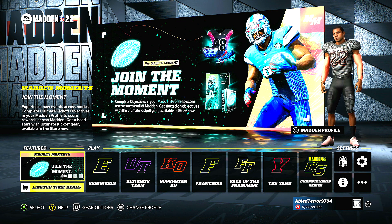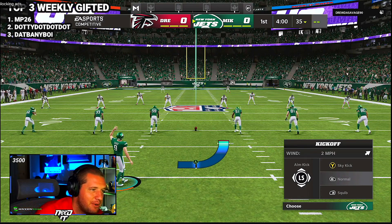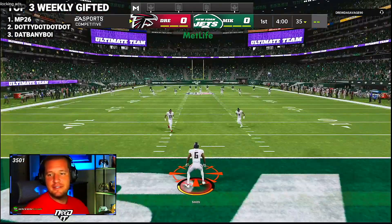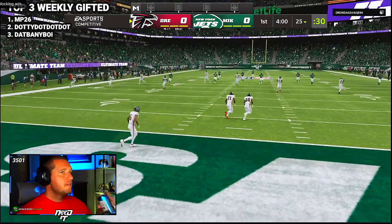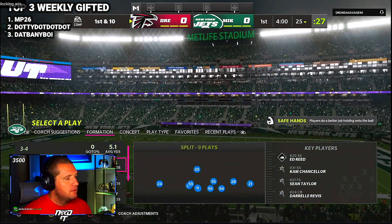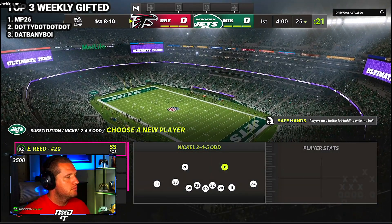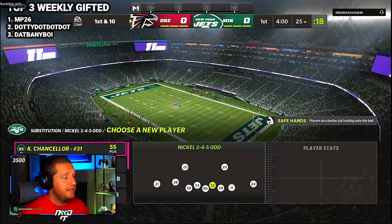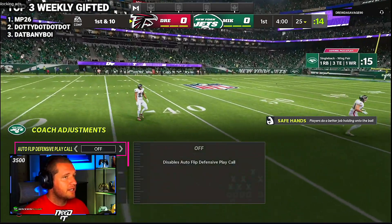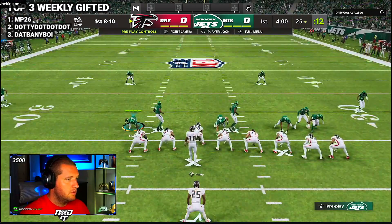All right, let's get into the gameplay. We've got Skimbo versus Drew to Savage 90. We'll see what kind of defense he runs — I'd imagine he'll be running the 335 wide. I don't know how far into weekend league he is, because remember at the beginning of weekend league your first five to ten games are your easiest, then it gets harder. He's subbing in his safety — his best players. Everybody's already got that Sean Taylor card at 97 speed.